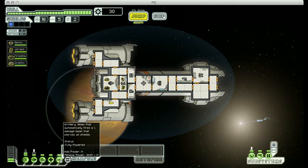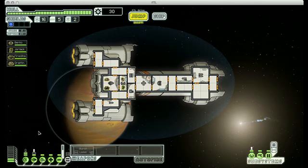It is a beam weapon that automatically fires whenever it's fully charged in combat. It pierces all shields and does one damage per room. It targets randomly, and it does fire very, very slowly until you get it powered up, but it's a nice way to complement the rather limited weaponry that you have with this ship starting off.